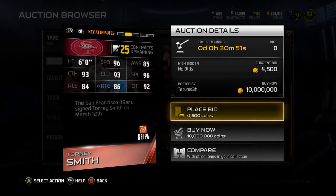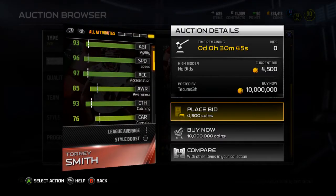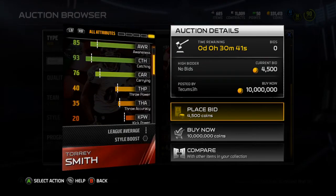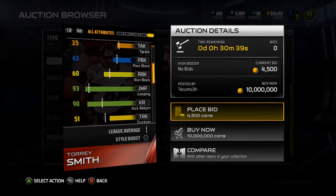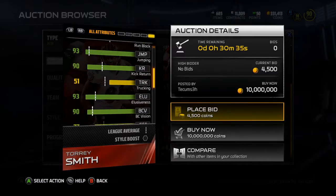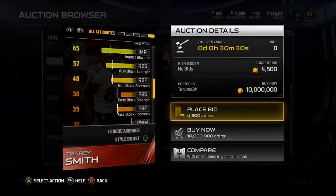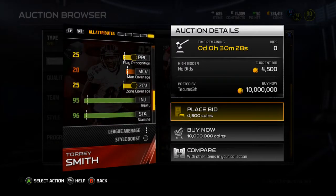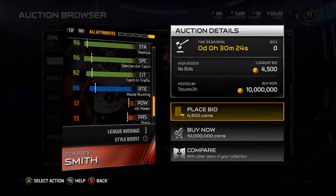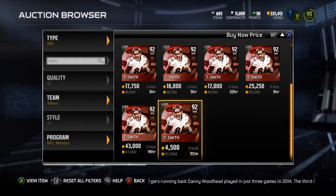Not a halfback card, especially for what it's going to go for. Definitely really good for a budget squad as a speed wide receiver. 96 carrying's all right so hopefully he won't fumble. A 60 run block, you know, it's above average but not anything too impressive. Kick return's all right. Spin and juke moves are decent. Stamina's good at a 96. Release at an 84 is kind of weak, but not a terrible card.